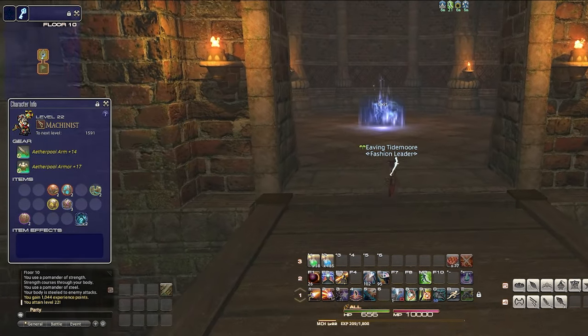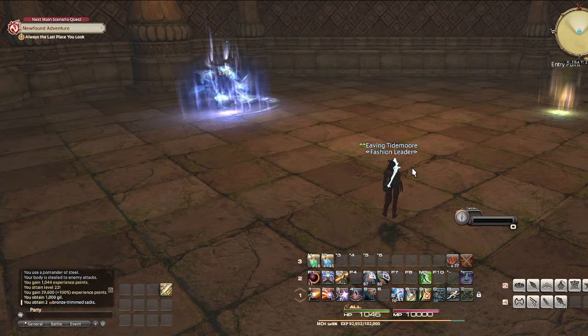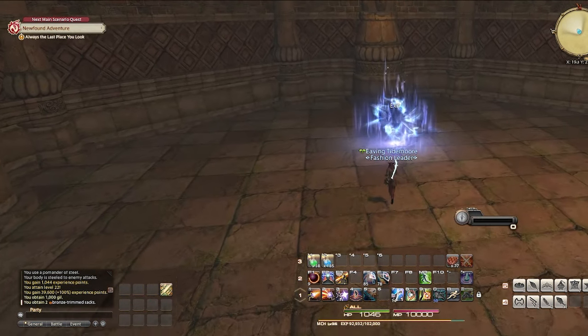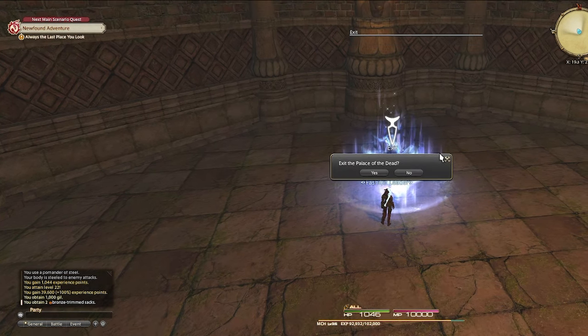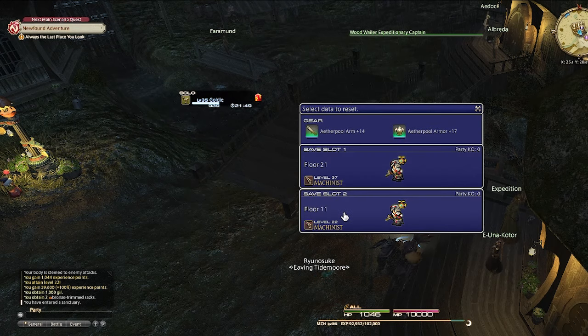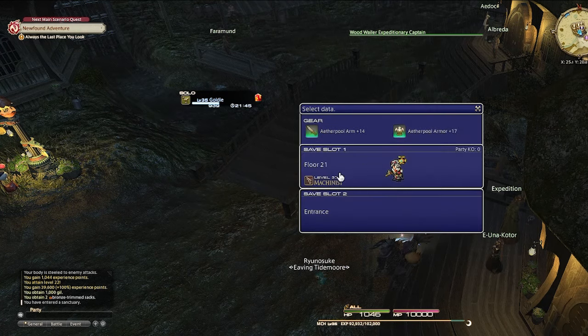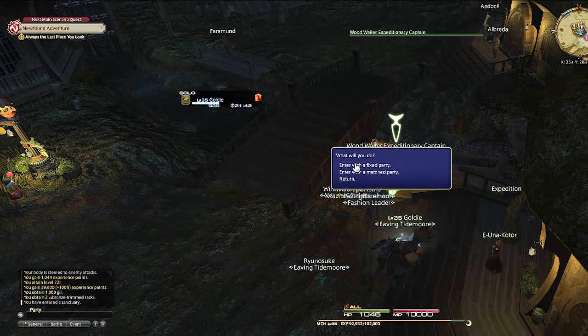You have now finished the first 10 floors. Take the left portal to the exit of the palace — you'll get a little experience for your current job, some gill, and Allagan Tomestones if your job level is over 50. To restart floors 1 through 10, talk to the Wood Wailer Expeditionary Captain again. This time click reset progress and delete your save file, then just join the palace like before.